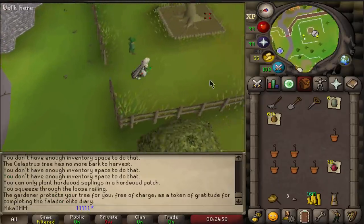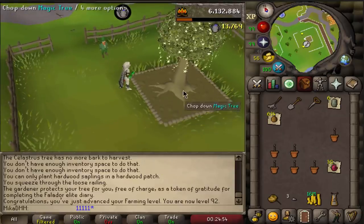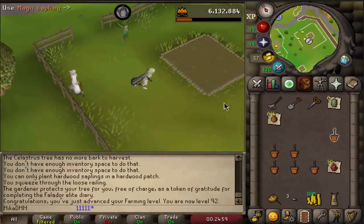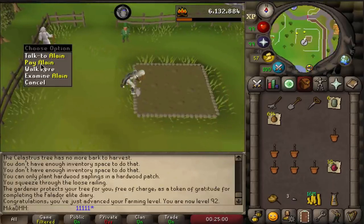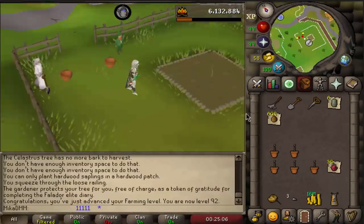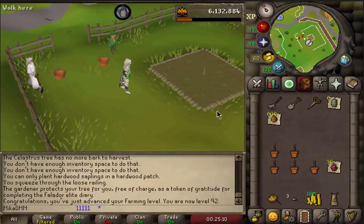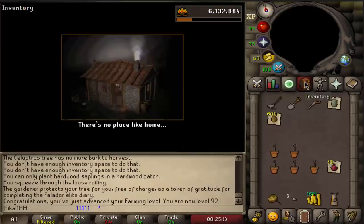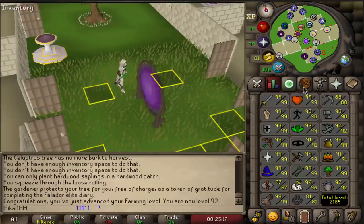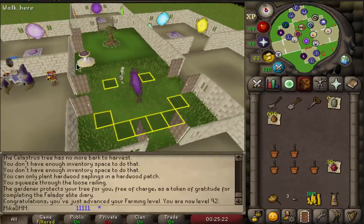Continuing my morning farming routine and we are now 92 farming, which is beautiful. Every single day when I wake up the first thing I do is a farm run — I make myself breakfast, munch on it, and do a farm run, and it's actually pretty enjoyable. We're gonna be doing this all the way to 99, especially now with farming guild. It feels like I just get a level every two days or so, so really exciting, fast levels, and I should get 99 in no time.